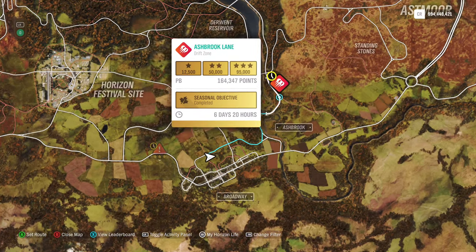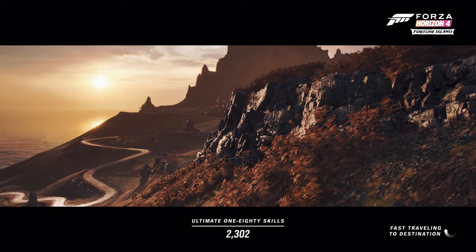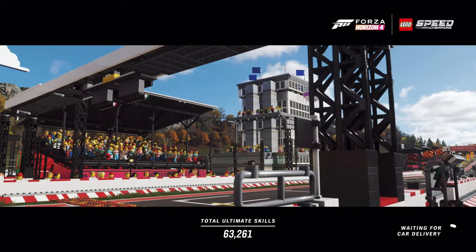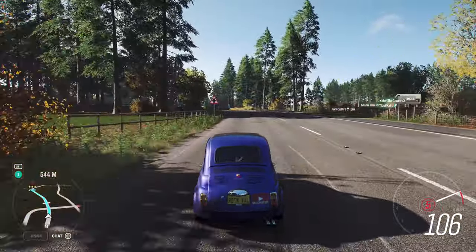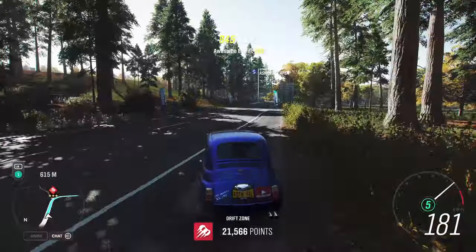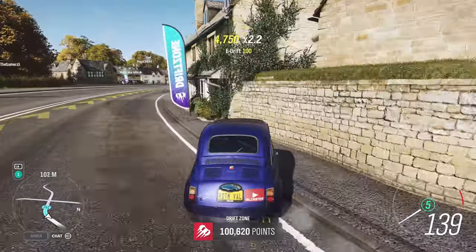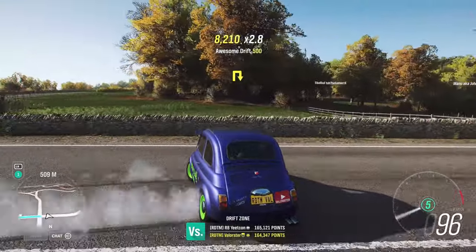Now here we have a drift zone. Where do you need to start? You start here. For this, it's basically whatever you like to drift with. I just take the little Abarth. I put it in fifth gear. I didn't start far enough back, but it's okay — it doesn't really matter. You can see it drifts very well. You just need a certain number of points to complete this.